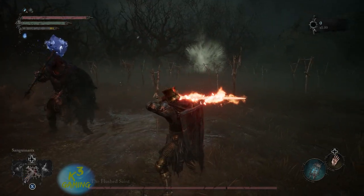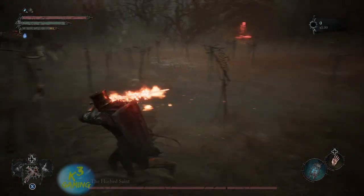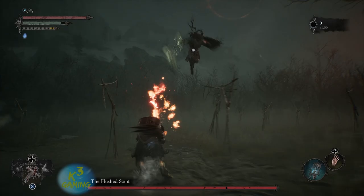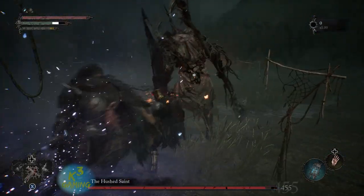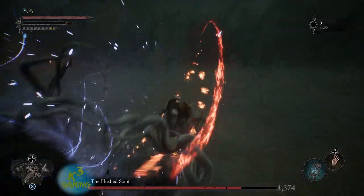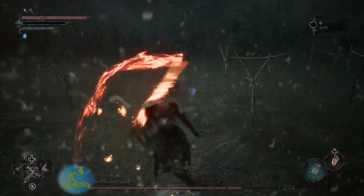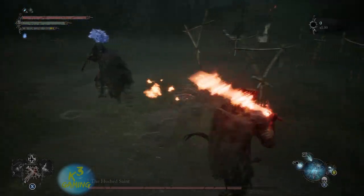What you want to do here is you're gonna roll towards him when he jumps off his horse to get a couple hits from behind. The thing about this first stage of the fight is he's gonna be on his horse a lot — you just gotta be patient. I know it's annoying, and you're gonna see that the summon is pretty dumb; he just stands there and takes hits.